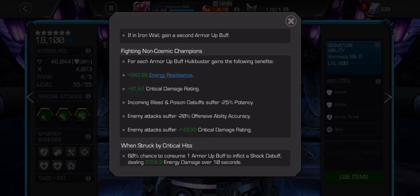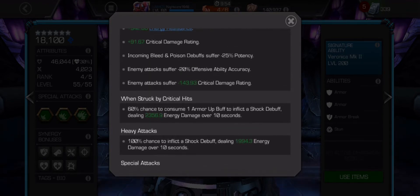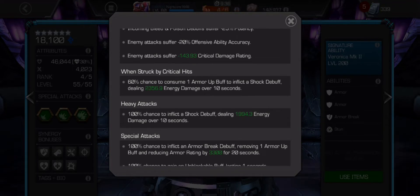Enemy attacks also suffer minus 144 crit damage rating, so their crits won't hit as hard. When struck by critical hits, there's a 60% chance to consume one armor up buff to inflict a shock debuff dealing 2,500 to 2,356 energy damage over 10 seconds. Heavy attacks have a 100% chance to inflict a shock debuff dealing 1,994 energy damage over 10 seconds.